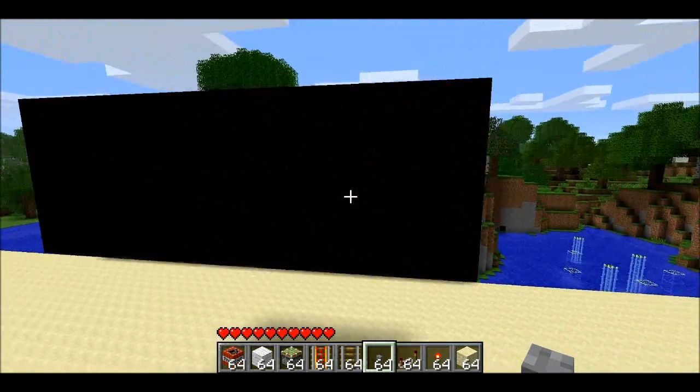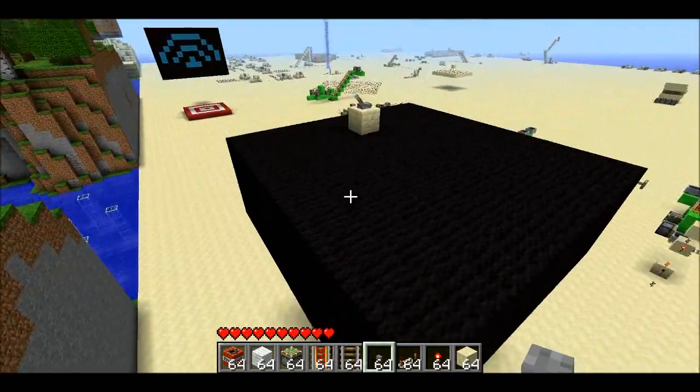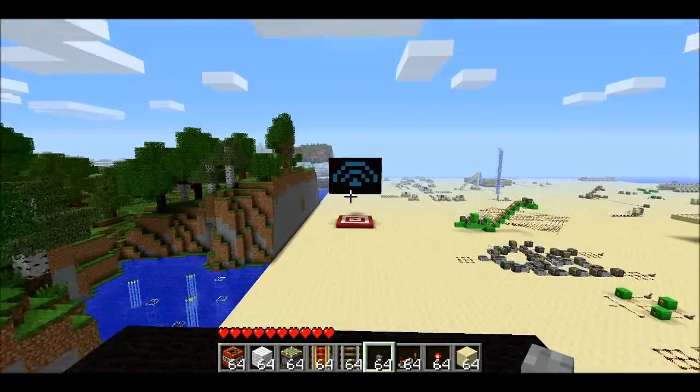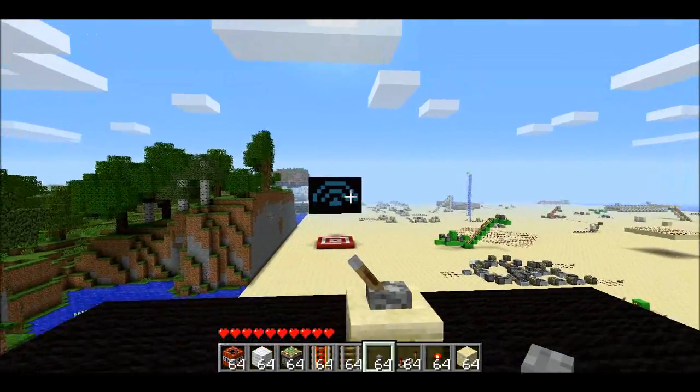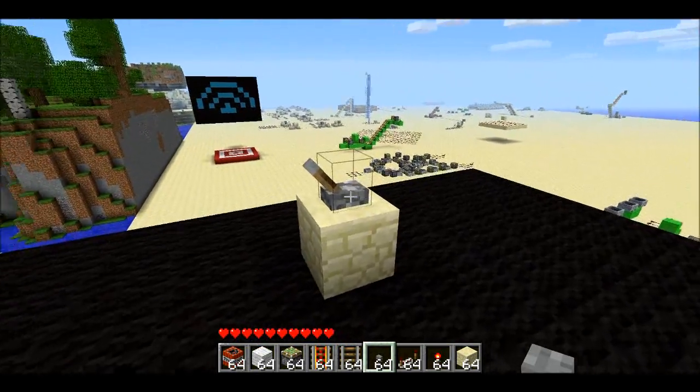Welcome back, Zeppelin here. I've got something pretty cool for you today. I've got a wireless transmitter and receiver. I have a receiver over there that's going to receive a signal, and I have a switch over here — this black box is the transmitter — and I'm going to send the signal.